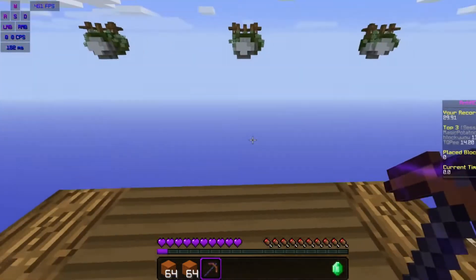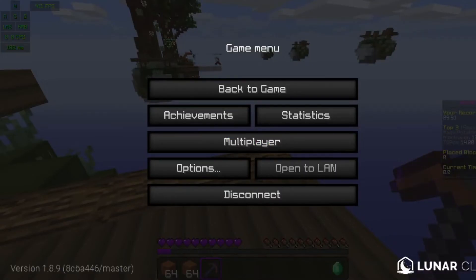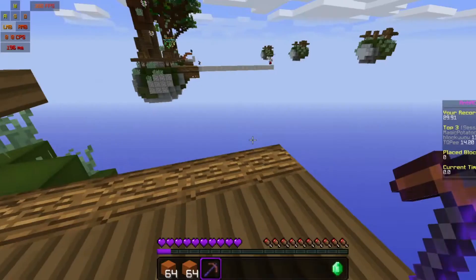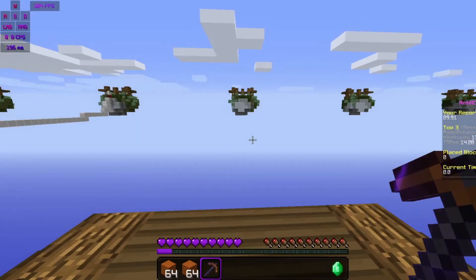So now what you want to do is download an auto clicker, and as you can see, mine is right here on the screen. You can't see it because I'm using it, but just about now my clicks are going to be so fast that it's going to go to like 50 clicks per second.